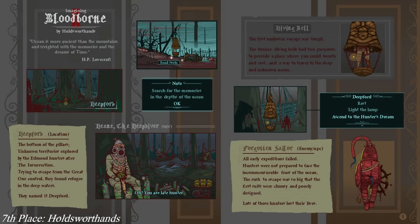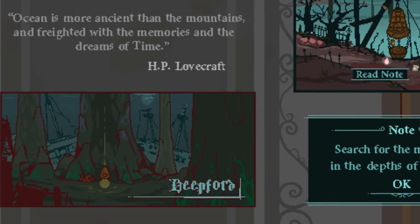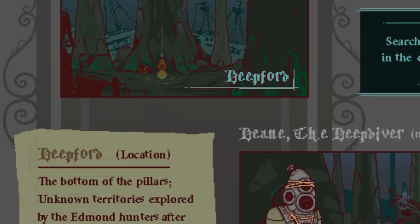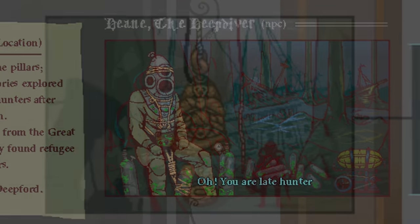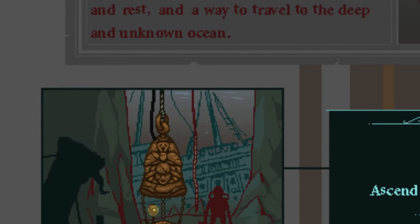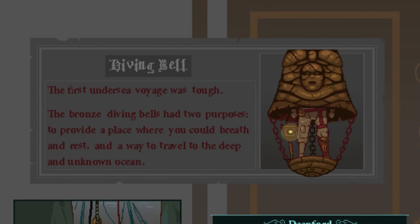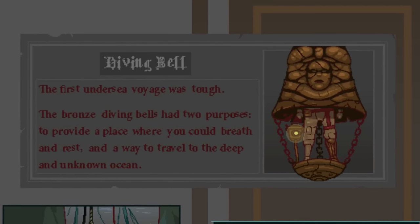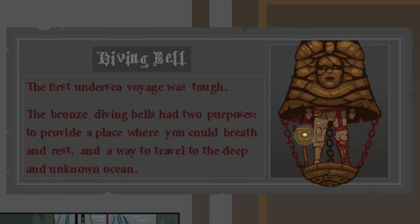Next, we dive into Deepford — an underwater take on Bloodborne by Holdsworth Hands. In this world, hunters expressed a desperate desire to escape the control of the Great Ones above, seeking the refuge offered by the Deep Sea. Early expeditions failed; hunters were not prepared for the ocean, and the first suits they made for their journey were clumsy and poorly designed. Over time, they developed diving bells — aptly named structures that provided a place to breathe and rest on the long descent below. Can we just take a moment to appreciate how genius this design is as a checkpoint? They're a giant bell with a small lamp attached — the inverse of Bloodborne's checkpoints, which featured a large lamp with small bells attached.